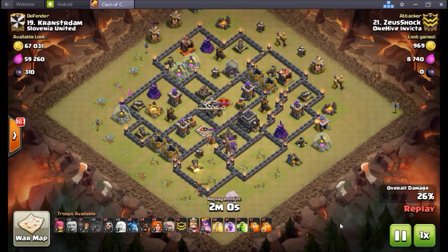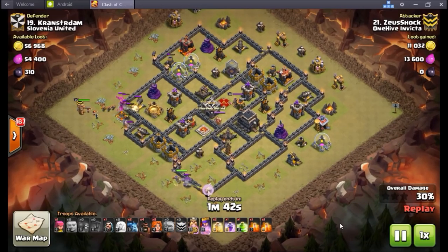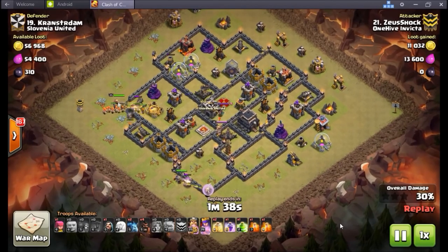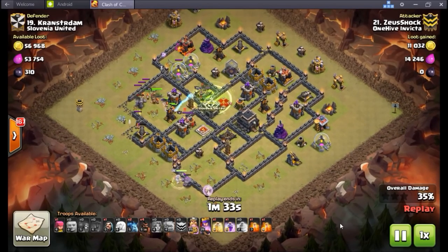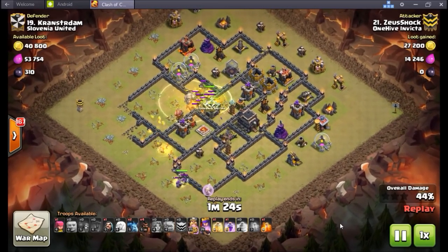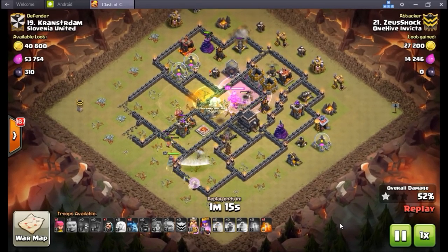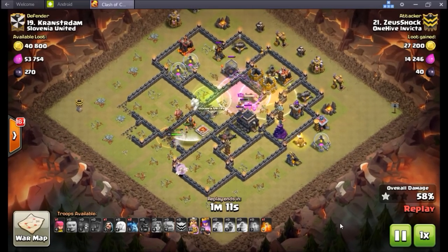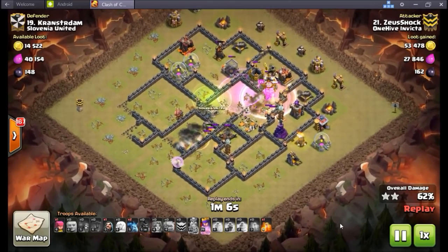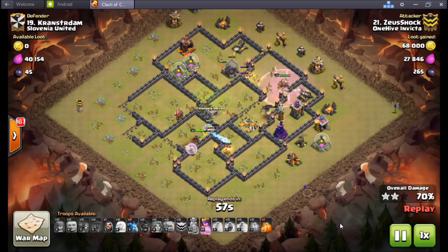Two new dark spells: clone spell and skeleton spell. Starting with the skeleton spell — not too impressed with it. It hasn't been seen used much and doesn't seem too viable. A possible use is on the back end of a LaLoon attack to distract a wizard tower for a while, similar to hogs. But in an air attack, why take skeletons to distract over a haste spell? The same question applies for hog attacks.